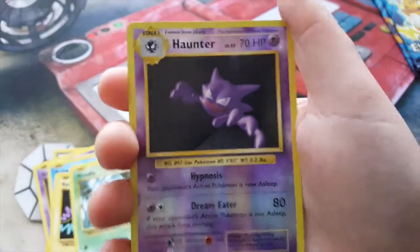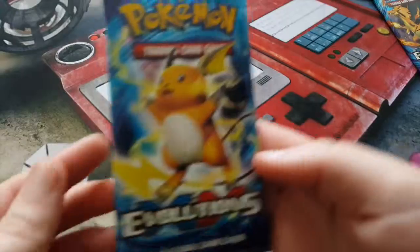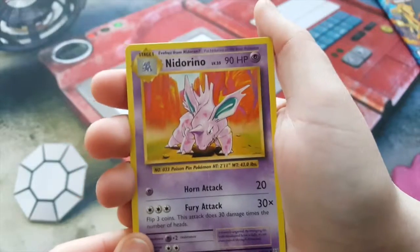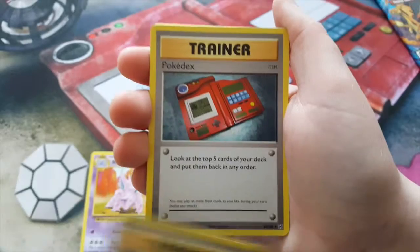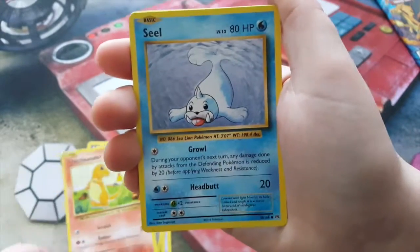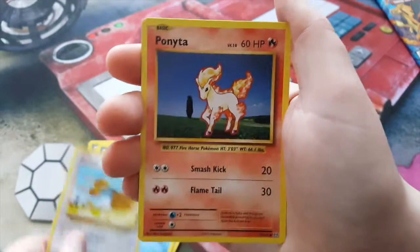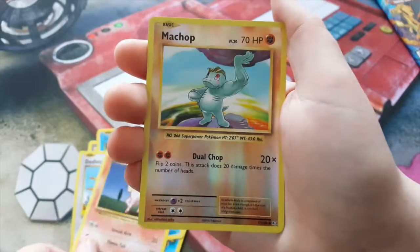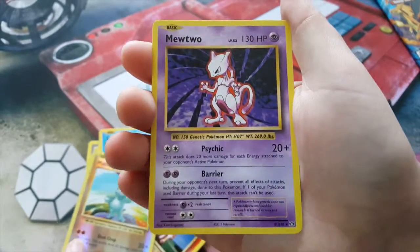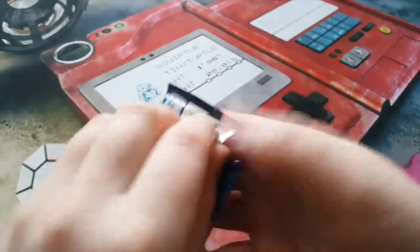Oh look at that — Reverse Haunter and a Dewgong rare! Our second-last pack, which is our Raichu pack. So we have a Nidorino, Slowbro Spirit Link, a Pokédex, Charmander, Seal, Staryu, Doduo, Ponyta, Reverse Machop — very cool — and a Mewtwo rare. Very nice! I prefer Mew over Mewtwo just because he's that much cuter and he doesn't want to destroy the whole world and humanity.